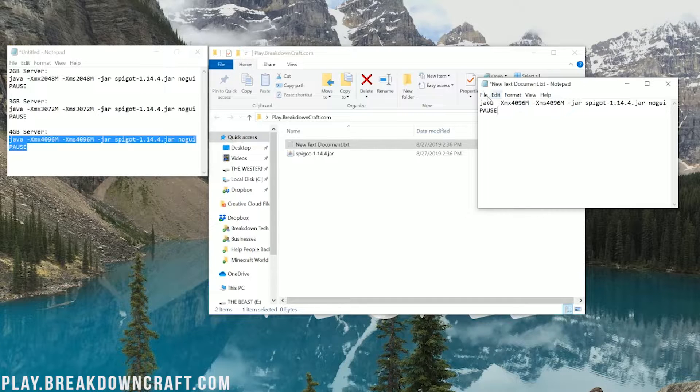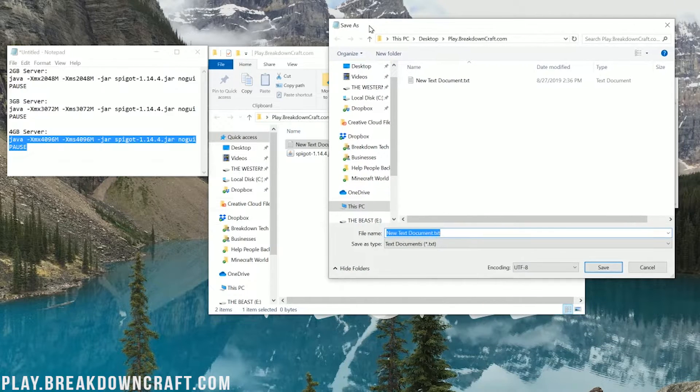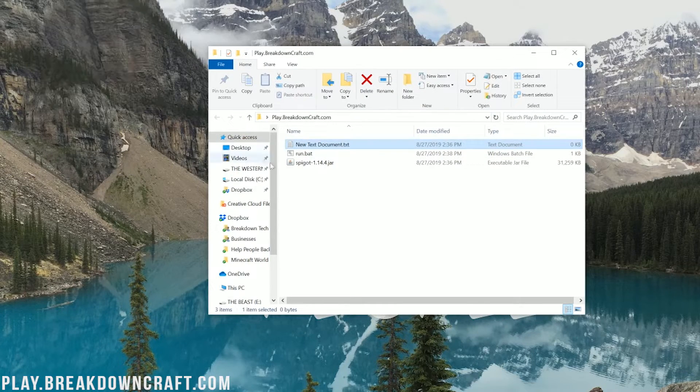Once you've added this to your new text document, click on File, Save As. The key thing here is that you want to name this file run.bat — it's very important that you do run.bat. For Save Type As, you want to save that as All Files, with the file name run.bat. Now when you click Save, you can close out of the Notepad document, and you have a run.bat file.